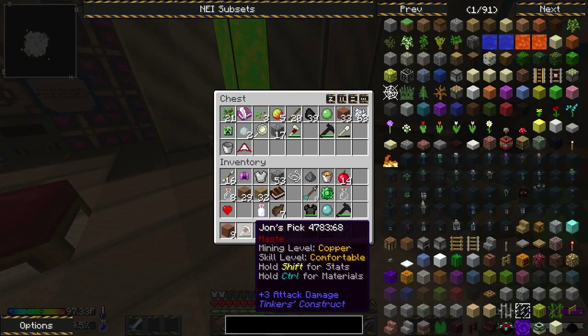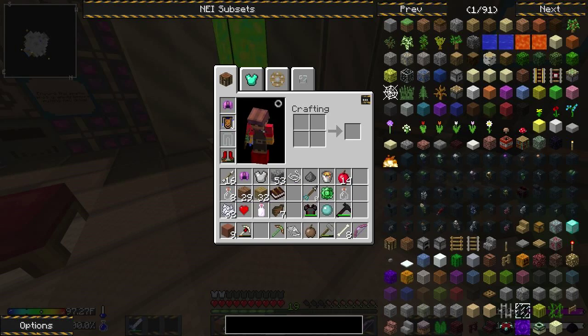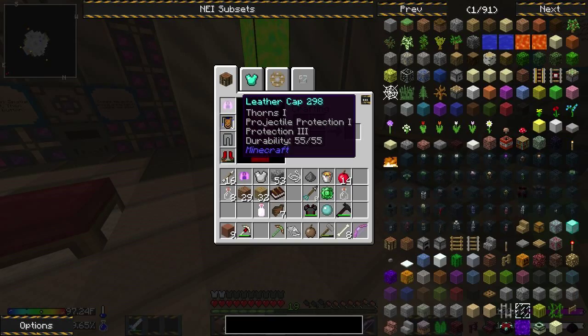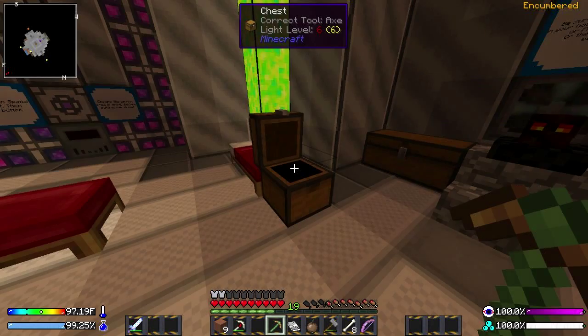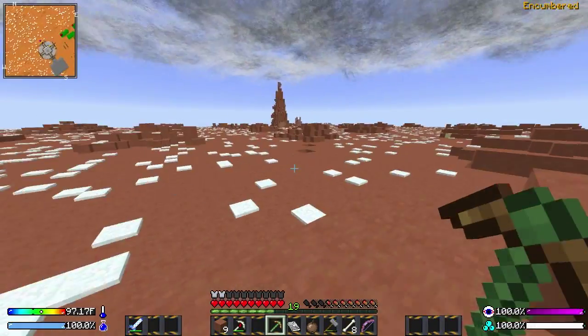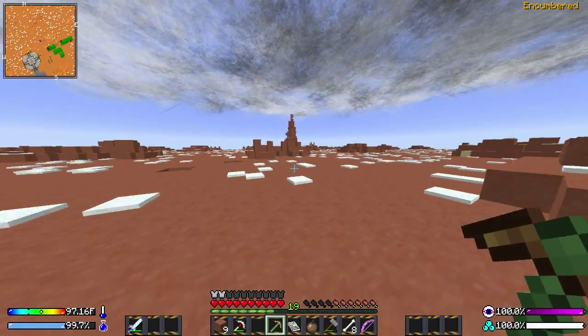Do I need the old bone pick anymore? Only if you want to use it for weaker stuff that you don't want to lose your ability on your bronze for. I wouldn't use it right now — I would start using your bronze one because you want to start building up experience. And then hopefully the mining level will go up and we'll be able to mine something better than tin, like redstone or diamonds. That's partially why I'm out here, to start hacking these spires down to the ground. If I can level up my pick, the hope is we'd be able to start really mining everything out of these.